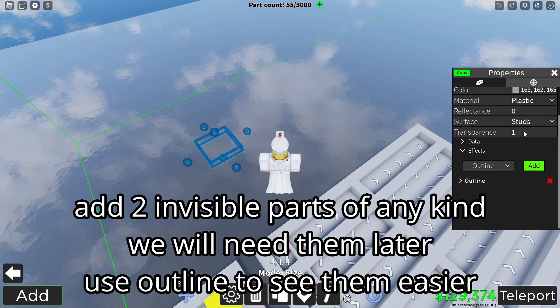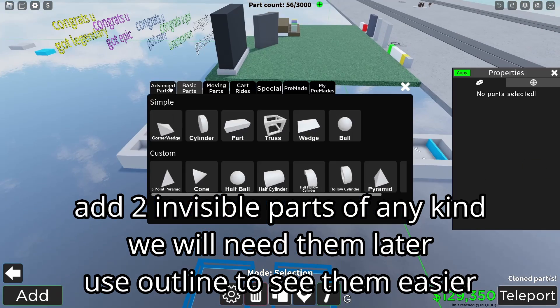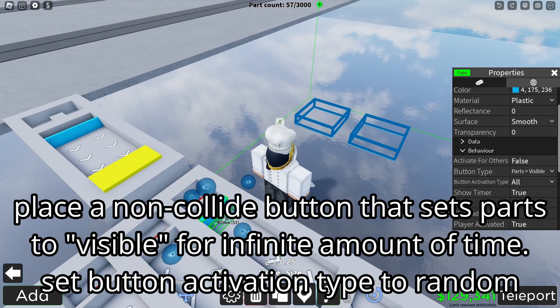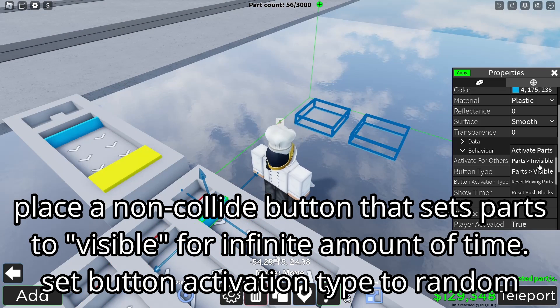Add two invisible parts of any kind — I'd add an outline to see them better. We're not gonna need them right now but we will later. Then add a non-collide button that sets parts to invisible for an infinite amount of time, and the activation type has to be random.